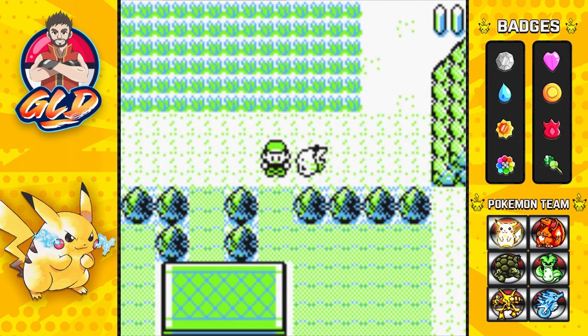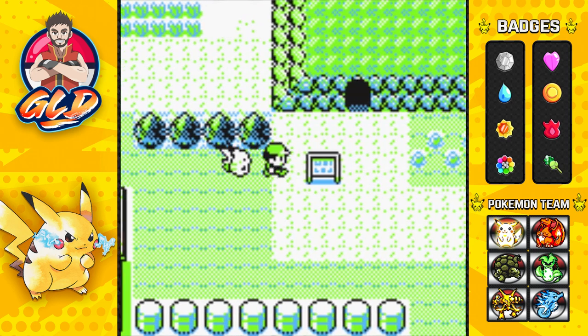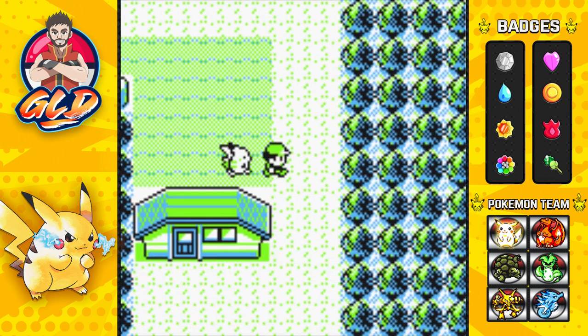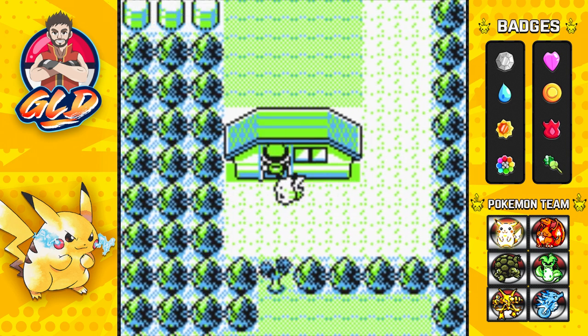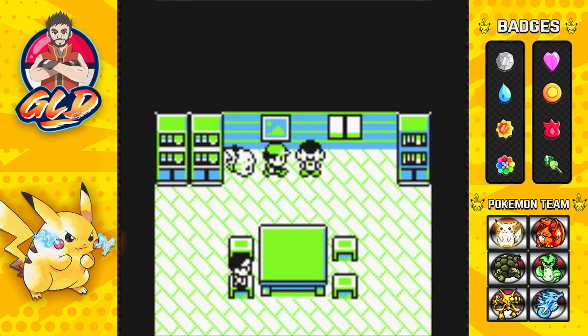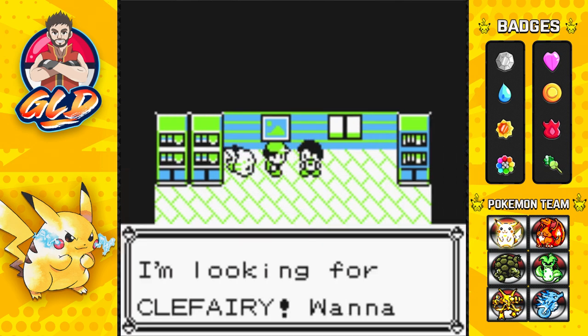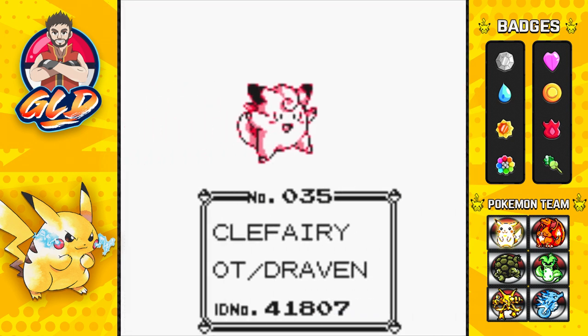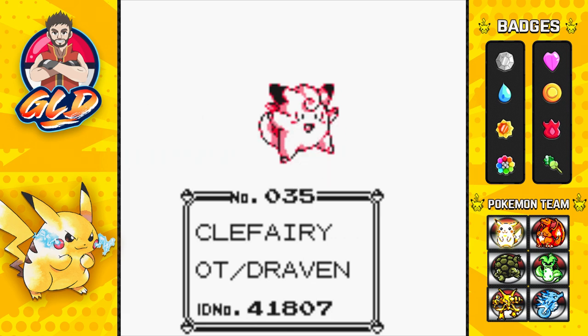Tangela will be traded eventually, but if you go right here you'll find a house where an individual will trade you something very special. Talk to this guy — he's looking for a Clefairy and wants to trade for Mr. Mime. Yes, we do! We got ourselves a Clefairy and we are trading for Mr. Mime.